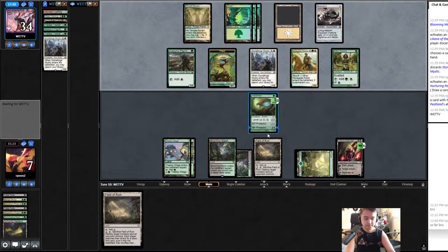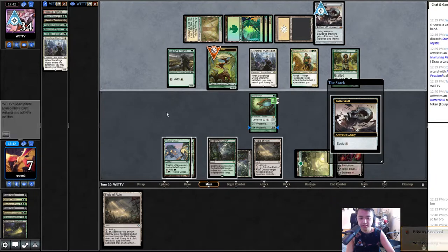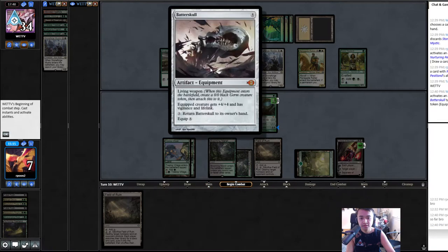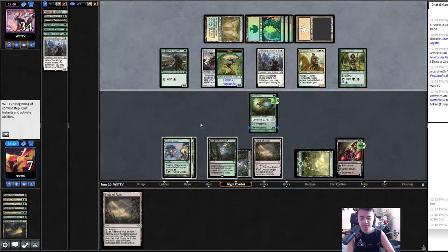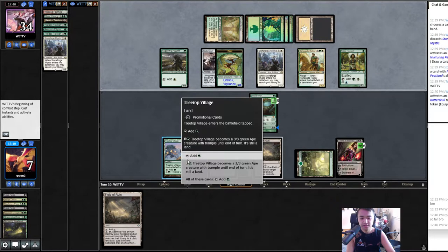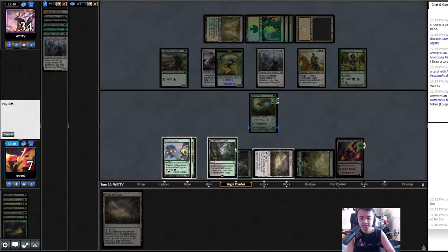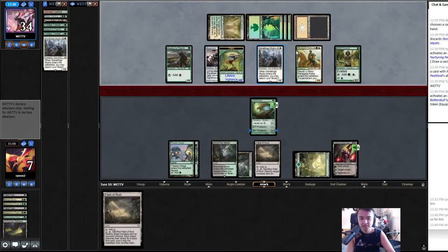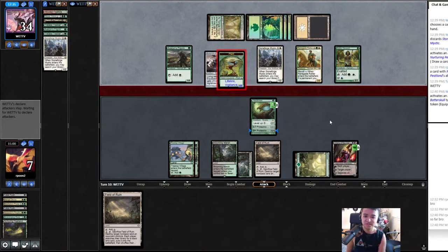All right, they're equipping. Oh, it has protection — oh no, it doesn't. Nice. Begin combat — we're gonna make this a creature first. We don't have to yet, right? You can do that after they declare attacks. Yeah, okay go ahead. Sometimes tapping the mana signals what you're doing.